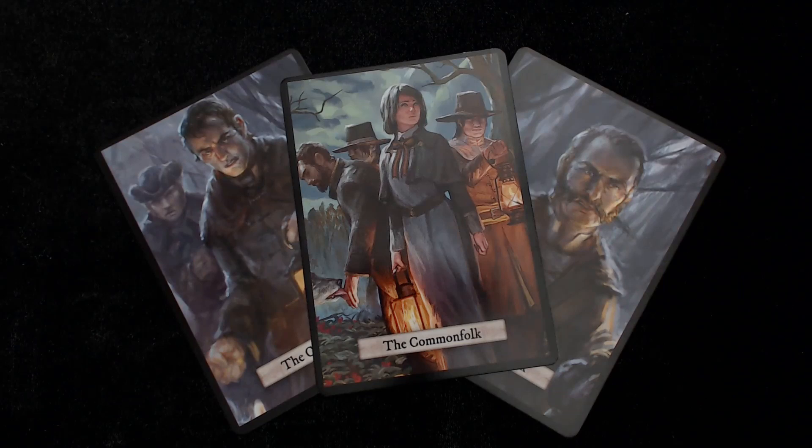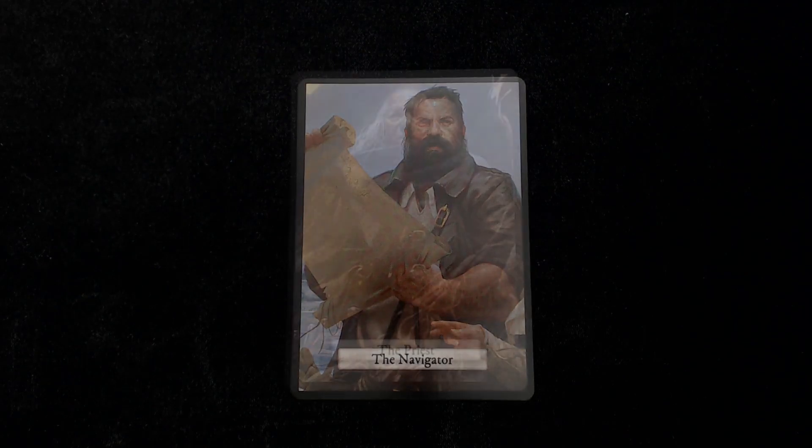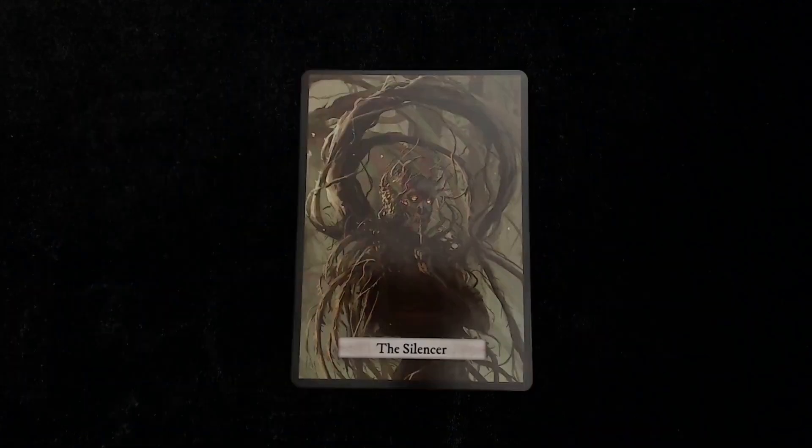In addition to the basic roles of the game, there are also powerful roles for both factions. The navigator gets to peek at a destination card each night phase. The priest can protect villagers from the murders of the Forsaken. The Forsaken have powers of their own, including the silencer, who can mute a player and forbid them from taking any actions during the next day cycle, and the shrouded, who has the appearance of a villager to any player who peeks at them.